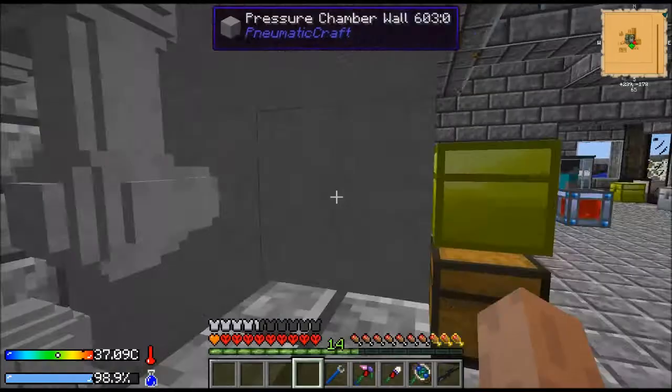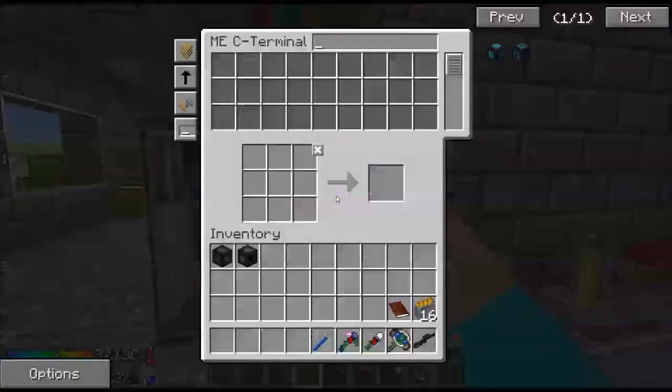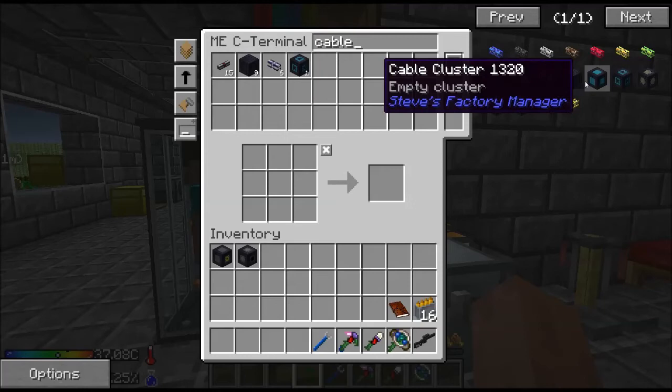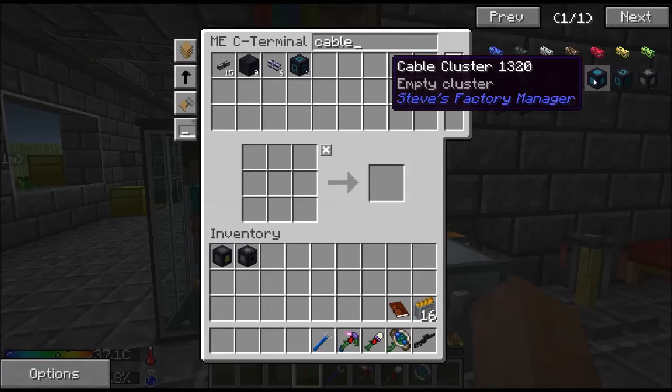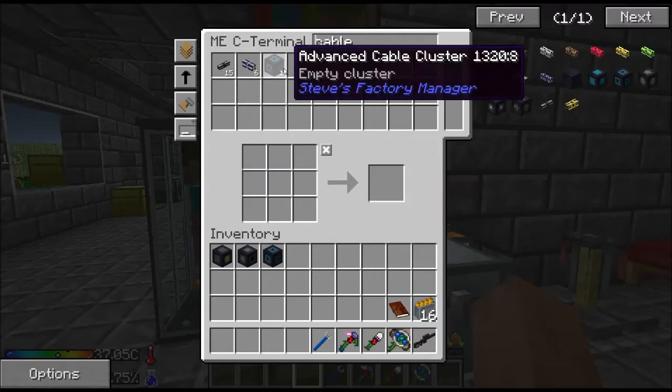The problem is for the several seconds you've got it open, you're losing air. So what I'm going to do is use Steve's factory manager here to do something in a way that it was not intended to be done. We're going to need an advanced cable cluster. Everything we've done so far has been very simple — we've used inventory cable and then whatever kind of device we've made we've connected it to the inventory cable. So here's a cable cluster. We're going to make one of those and then we're going to make an advanced cable cluster, which is one of those.